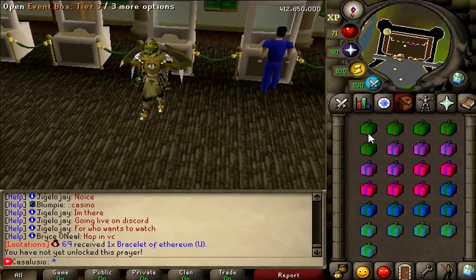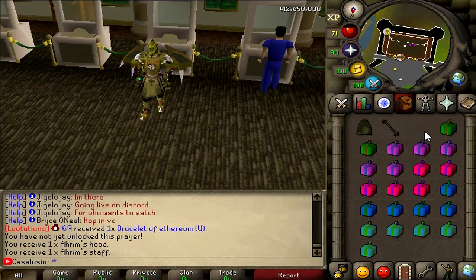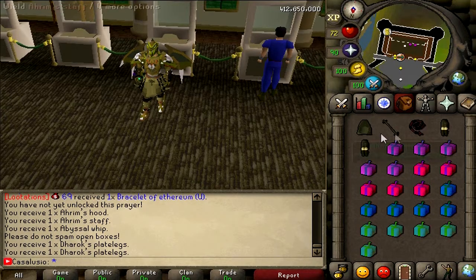Alright, so now let's open all of these random mystery boxes. Let's start with this — okay, let's see. Animus hood, alright I guess, that's junk. Animus staff, oh my god. Abyssal whip. Derox plate legs — nothing unique yet. Event boxes in there too, oh my god — we got the sim box. 100 magic logs.